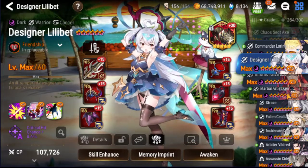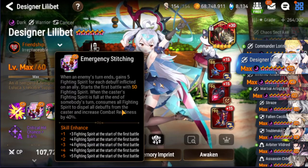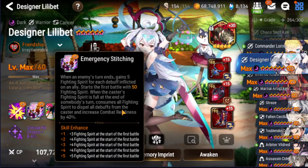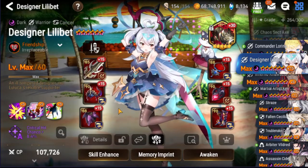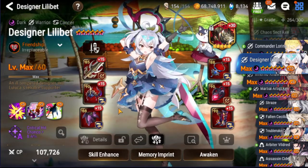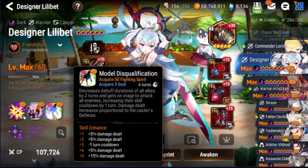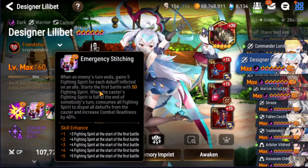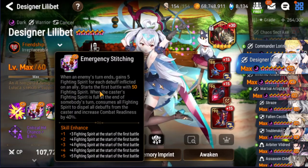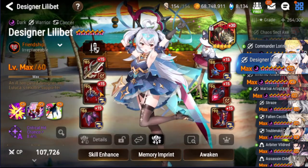Instead of giving her a defense buff as a separate buff, maybe we can add it to her passive. Every time this triggers, she gets 10% defense up to a certain amount. That's just a suggestion. So either they make it so that her S1 gives her a defense buff, or her S3 gives her a defense buff, or maybe it's just a passive defense percentage gain over time. I think any one of those scenarios would be good.